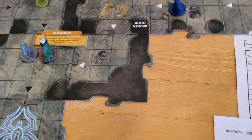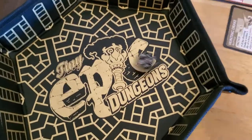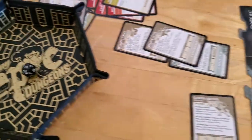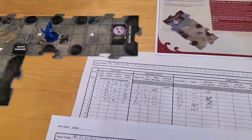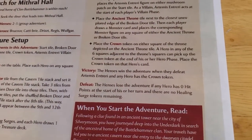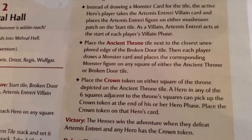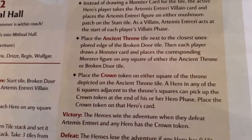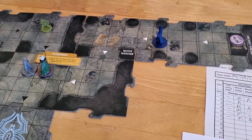Now Bruner will go. Oh wait, I forgot to roll for Drizzt's poison at the end of his turn. If Drizzt rolls a 10 or higher, he's not poisoned anymore. And of course he doesn't roll it — so Drizzt is still poisoned. I was planning to have Bruner go after the crown. The heroes win when they defeat Artemis and any hero has taken the crown. A hero in any of those six throne squares may take it. I wonder if we should take down Artemis first, but he has to die anyway.